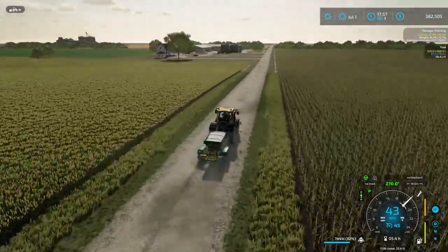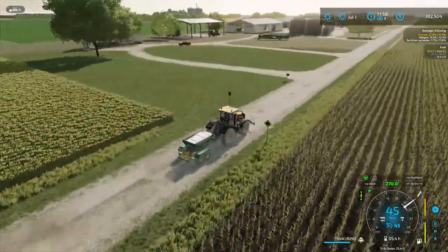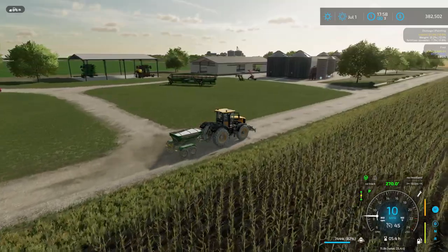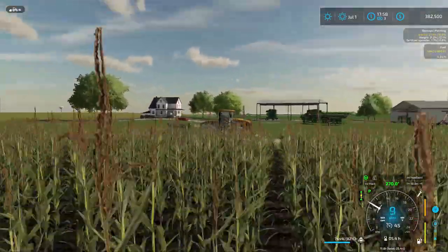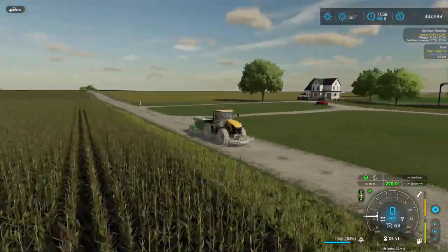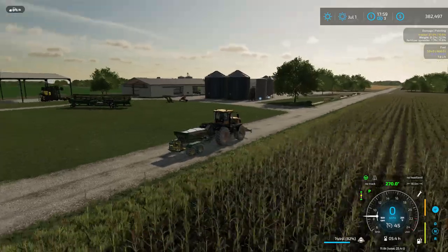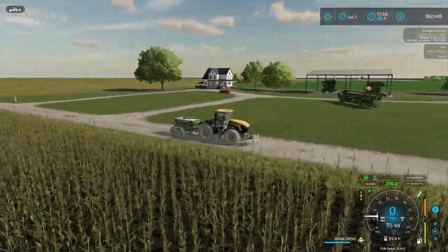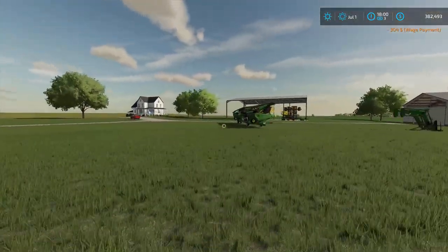We'll probably be constructing a building this episode to store straw — storing some of what we saved from the last straw harvest. That building would look best right here where I have the grain header, auger, and front loader parked. This looks like a decent space for another building; the ground is relatively flat. One thing I love about Big Flats Texas — it's big, wide open prairie like you see in northern Texas, but it's not perfectly flat; it's got just enough terrain.